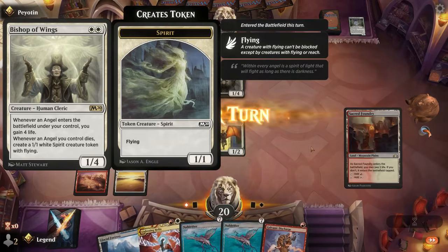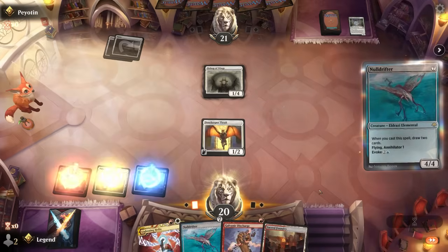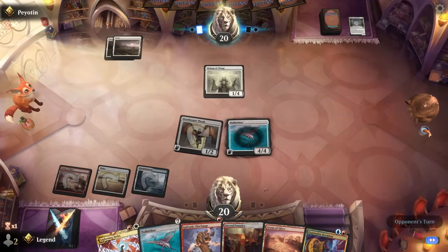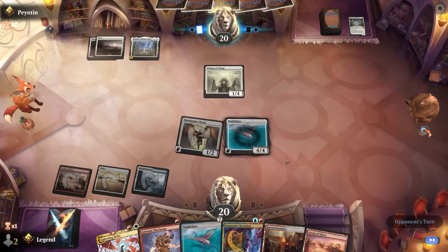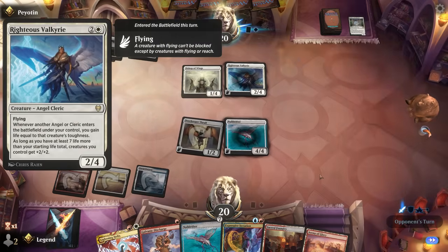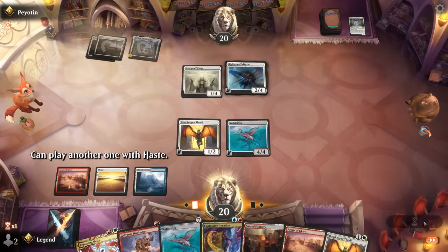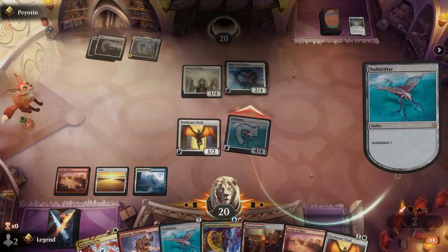A Bishop of Wings enters — that ETB ability is not going to trigger with Thrall in play, so this game is going about as well as it could. We have a 4/4 flying Annihilator 1 on the battlefield and some nice removal in hand. We can play another Null Drifter — the opponent's in trouble. Righteous Valkyrie doesn't gain any life, just a 2/4 flyer. The opponent needs to sacrifice something to the Null Drifter trigger, and that's good enough for a concession.